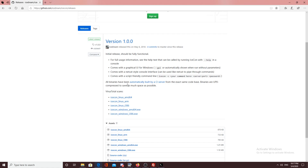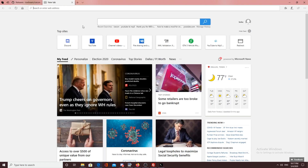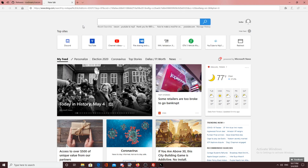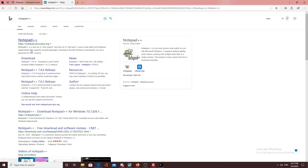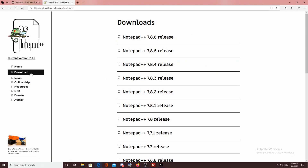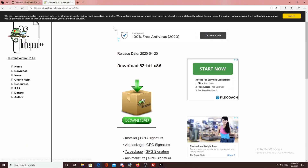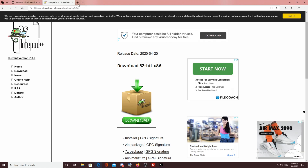For a ZAP Hosting server, IceCon works fine to start cars. The second program I recommend is Notepad++. All you do is click download, pick which version you have — the newest one, 7.8, 64-bit. That's pretty straightforward. I will leave links to all these websites in the description of the video.